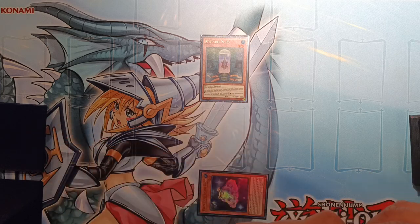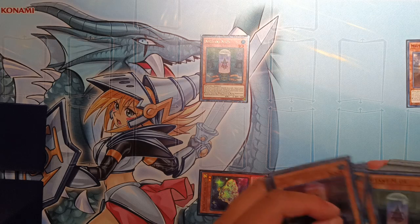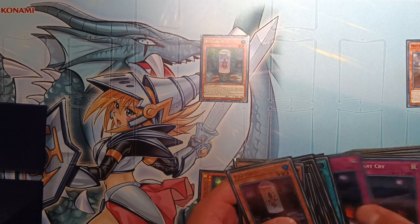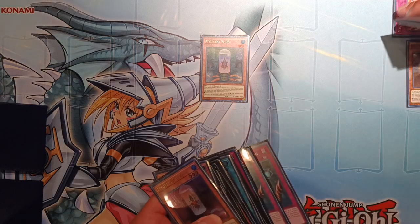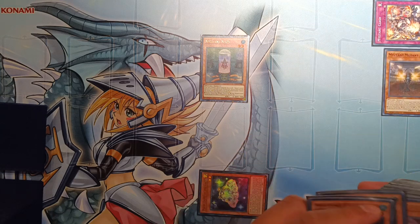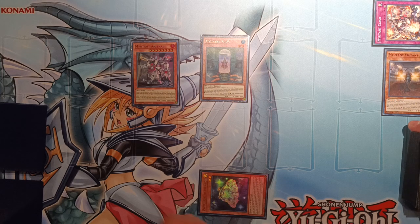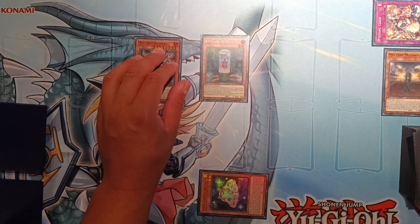We can activate Mutant Mutant's secondary ability to tribute itself and banish a Mutant card from our hand or deck, then special summon the appropriate Mutant boss monster based on what we banish. In this case, let's banish a Mutant Clash — a trap — from the deck. Since we banished a Mutant trap, we're able to special summon Mutant Arsenal from our deck or hand to our side of the field. We then lose life points equal to the summoned monster's attack, which is 3000, but we get a free boss monster for little to no effort.